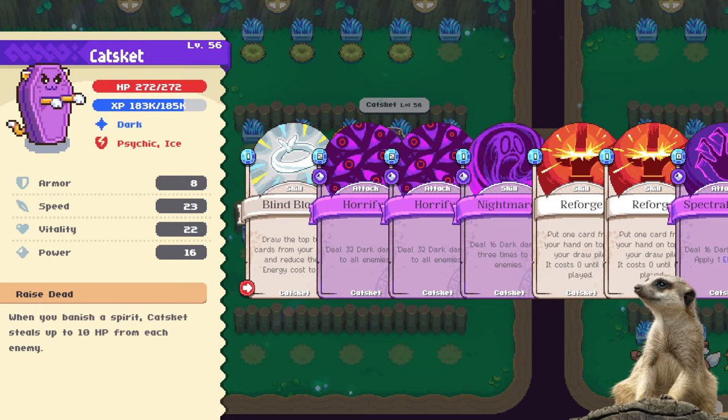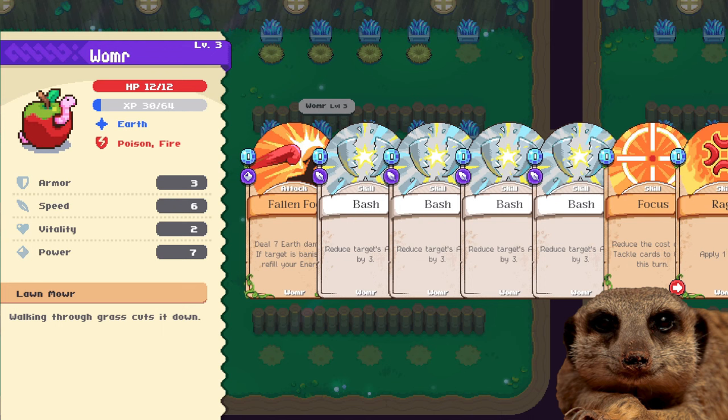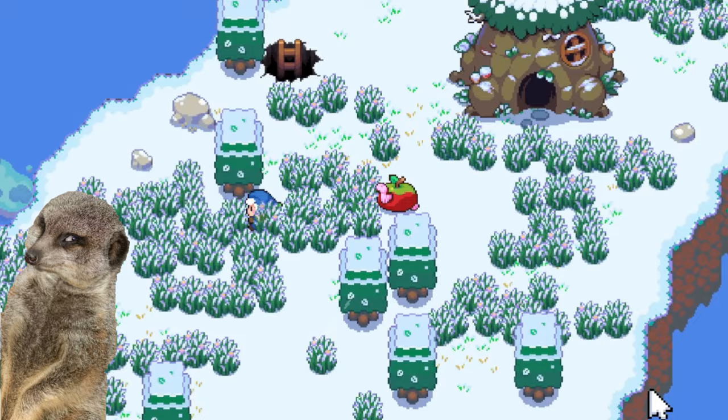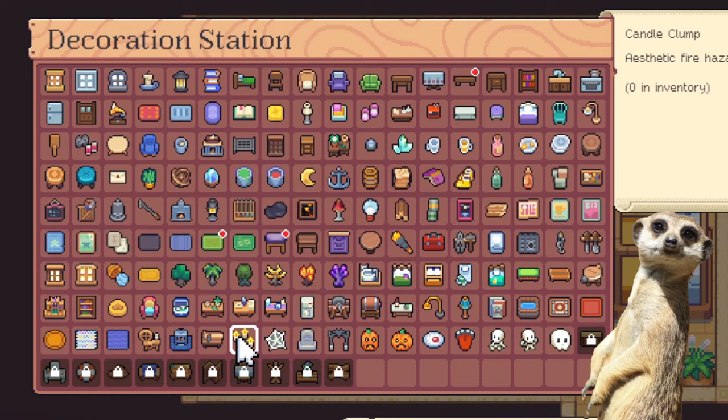Bone Fire gives energy for each spirit that you banish through burn. And lastly, my newest favorite: Warmer — it's an earth spirit with a "Lawn Mower" passive. I really like this one because farming fiber will be much easier with this spirit — look, it cuts down all the grass.